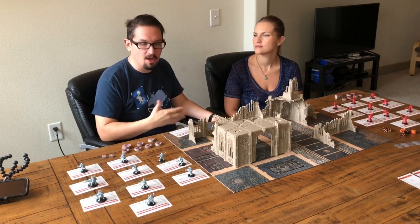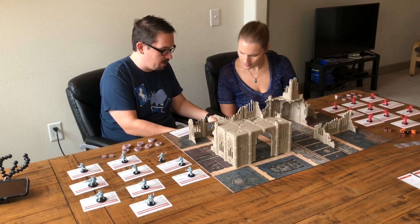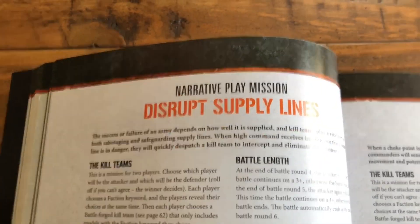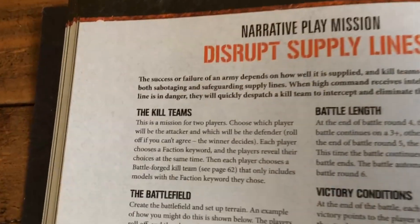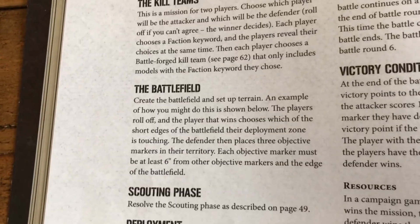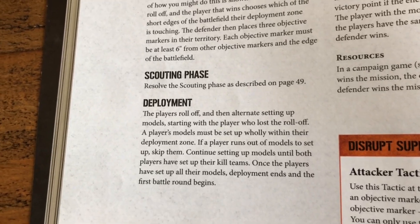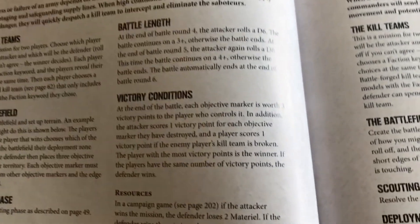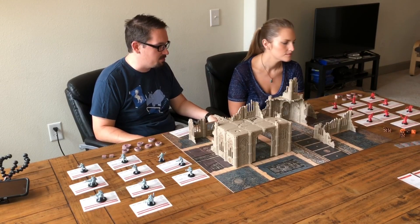There's a story alongside all this. For today, we'll do the narrative play mission: Disrupt Supply Lines — I just thought it was a good one for example purposes. So you're going to be disrupting the supply lines into this fair city of ruins. That's on page 52 if you want to follow along. We've picked our narrative play mission, Disrupt Supply Lines.